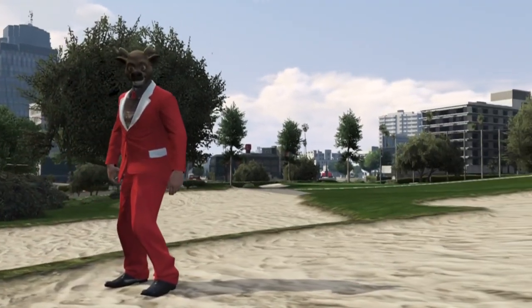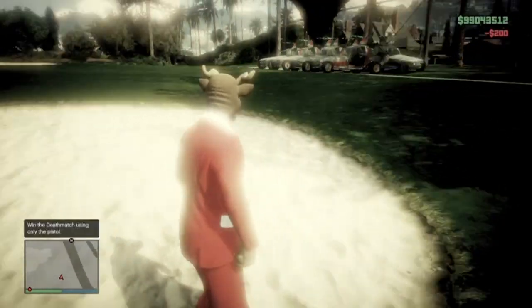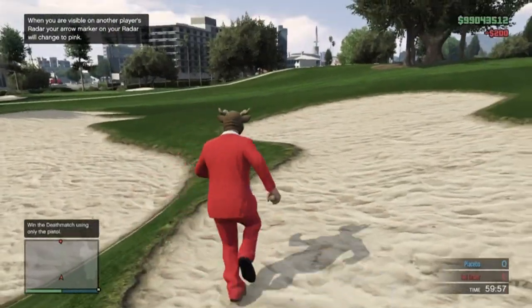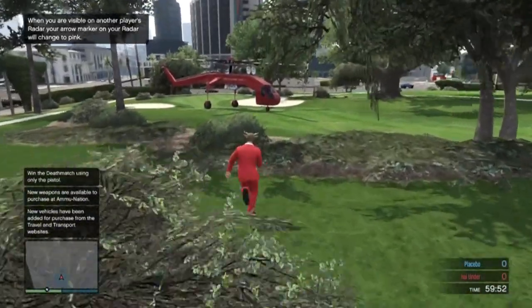Now all you need to do is start it up. You do need two people to start the game, so you and one other friend. And once you start the game, there's going to be a ton of Space Dockers for you guys to drive around, there's going to be a UFO in the middle of the map, and there's going to be two Skylift Helicopters.